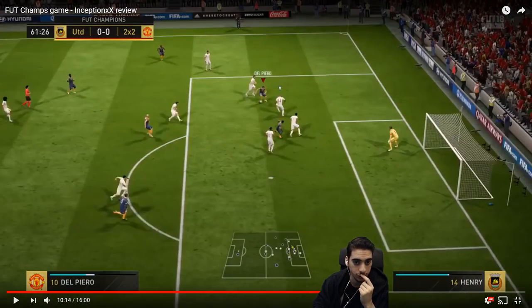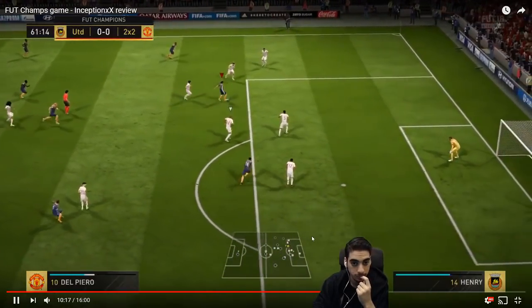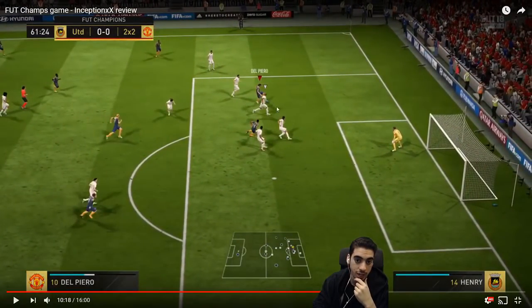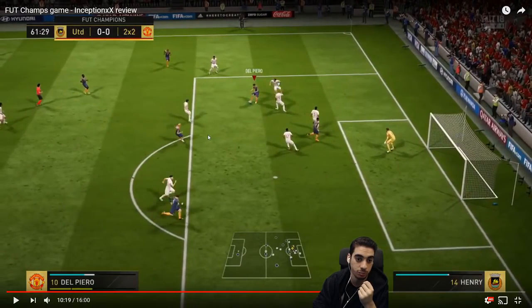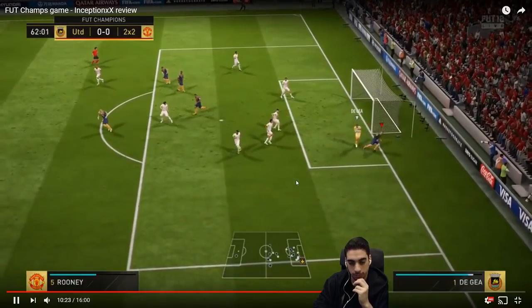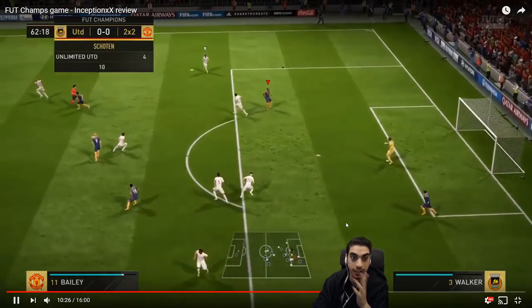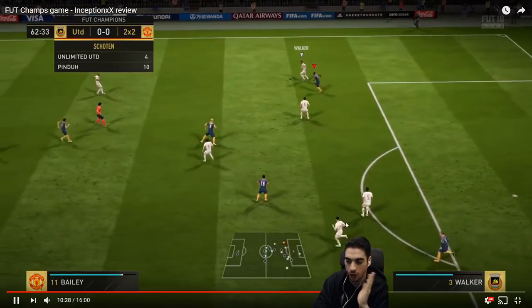That was a great pass though — that was really good vision to see Wayne Rooney making that run, that was fantastic. What I would have done is when you do that fake shot, I would have laid it off to Petit. But your pass was way better than what I was thinking — so that was a great pass. I think your second shot when you aimed directly at De Gea, you were trying to aim to the left side but you didn't think the deflection was going to happen. Should have scored it, but De Gea is a god.